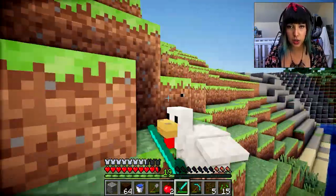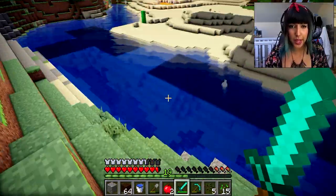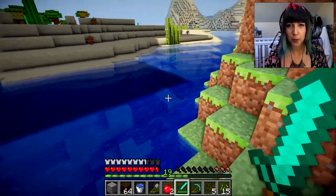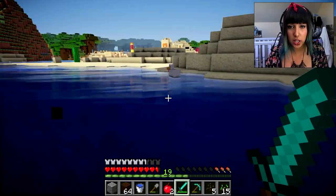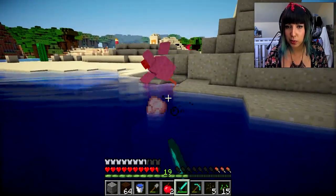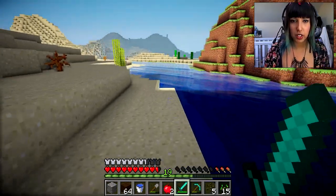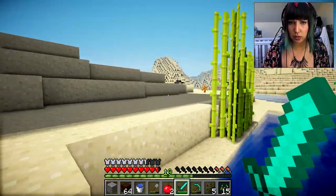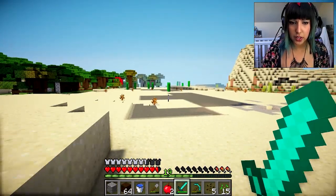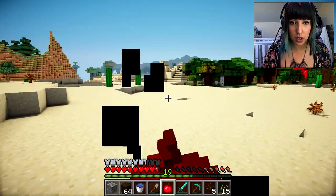I also don't want Herobrine to see us through the eyes of a chicken because I know he can possess mobs. I once played the Herobrine mod a very long time ago and from what I can remember he actually spawned evil chickens that blew up, so I don't want that to happen again. What was I doing? More cows - evil creepy cows! I was originally going this way to get water because I was going to make myself a farm.